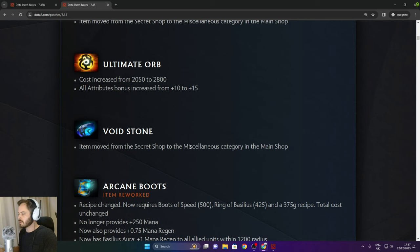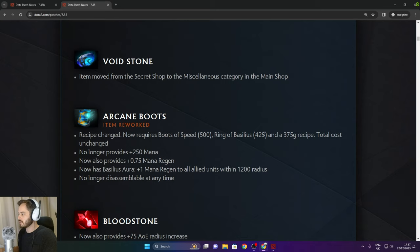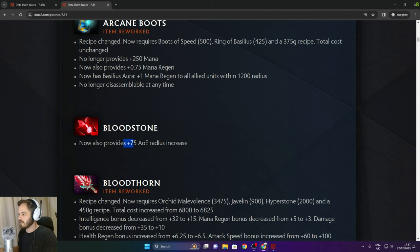Voidstone moved from the secret shop to the main shop. Arcane Boots recipe changed — now requires Boots of Speed, Ring of Basilius, and a 375 gold recipe. No longer provides a flat mana bonus but now also provides 0.75 mana regen and one aura. Bloodstone now provides 75 AoE, which we've already tested.